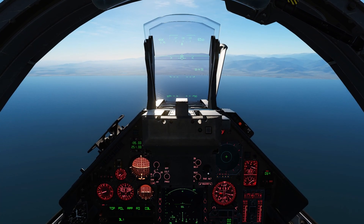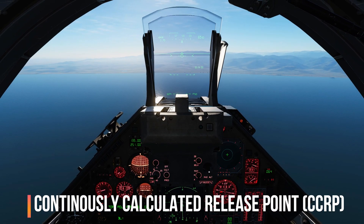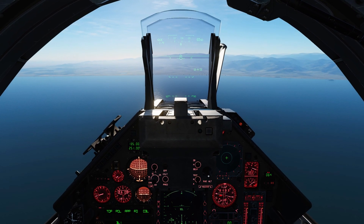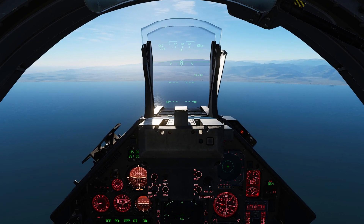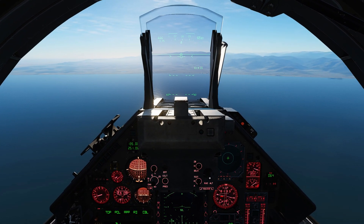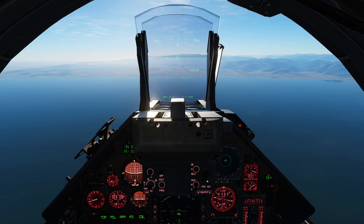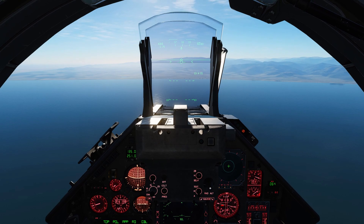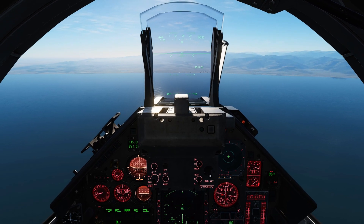So here we are back again at the starting point of our attack run. We're going to be looking at CCRP this time around. CCRP stands for Continually Calculated Release Point. It allows you to fly level and drop bombs using the computer to calculate the release point to the target. The advantage is that it allows you to fly over the target at a reasonably higher altitude, reducing your risk from return fire, surface-to-air missiles, and AA fire. The downside, especially in the Mirage, is that it is notoriously inaccurate.